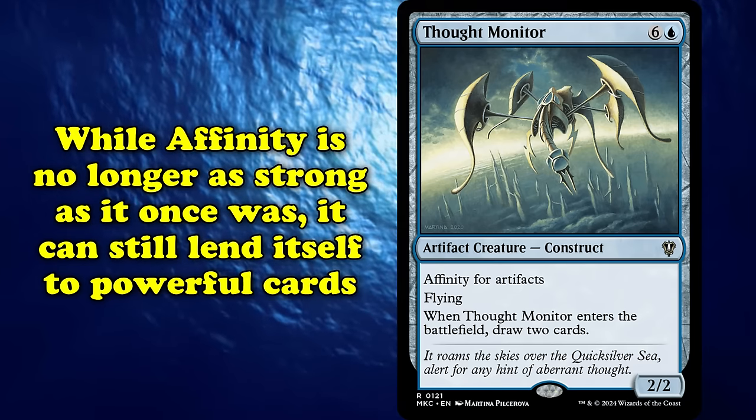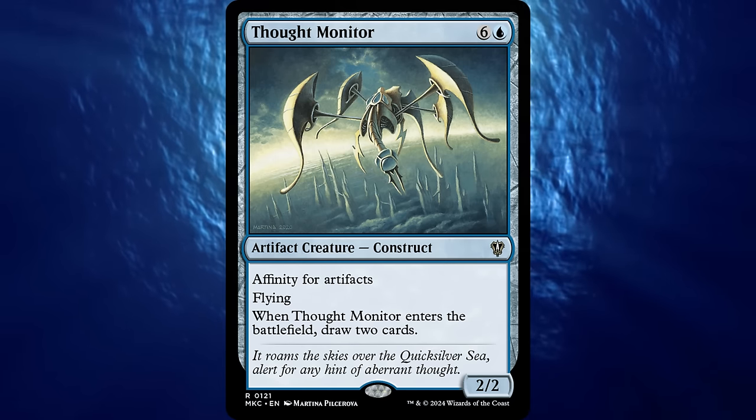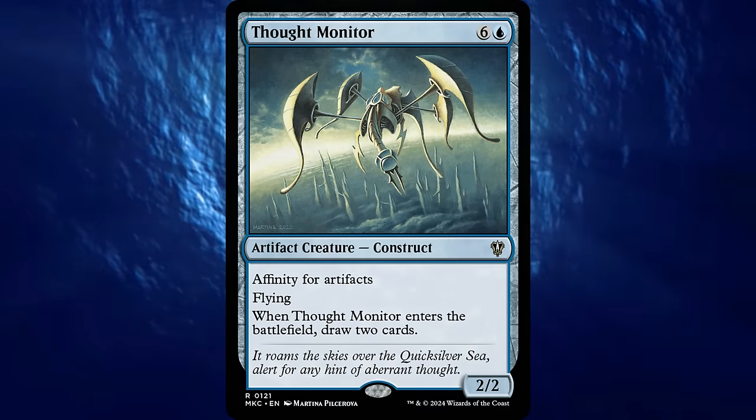Artifact decks not even focused on the swarming game plan often consider Thought Monitor for its ability to refuel the hand and apply some aerial pressure without too much of a cost investment. While Affinity is no longer the powerhouse it once was, the keyword itself is still ripe for powerful cards. Thought Monitor shows that dipping into the design space of Affinity over two decades after it was introduced can still produce powerful, meta-relevant cards.